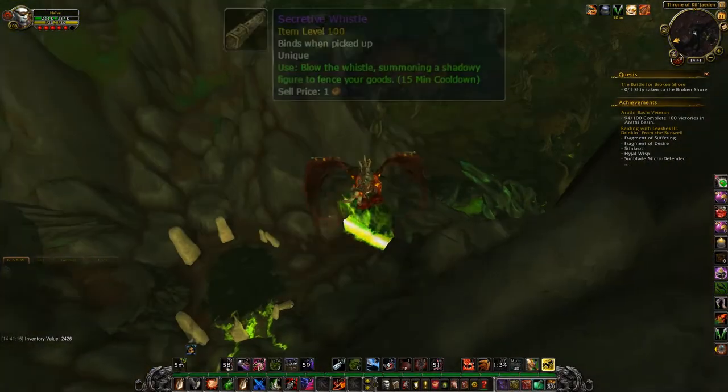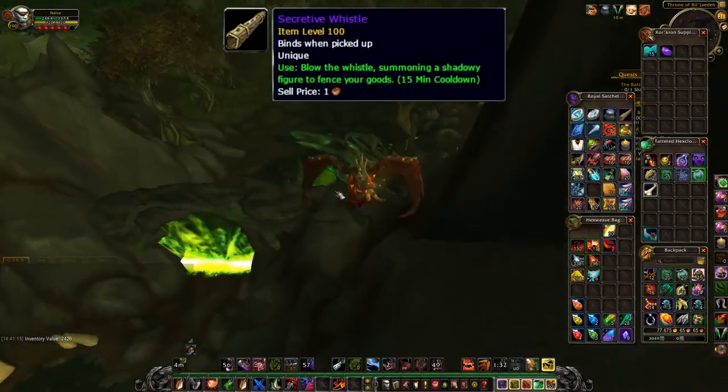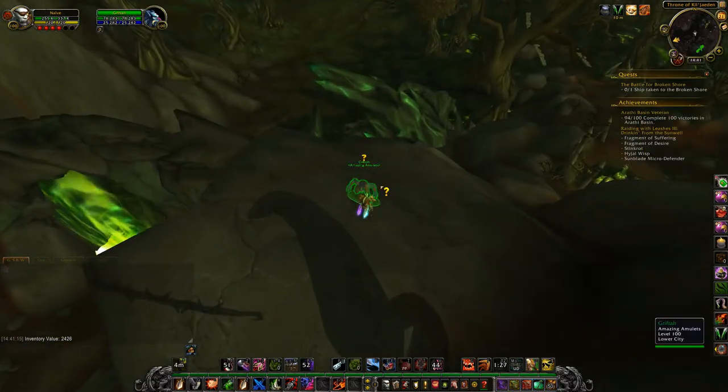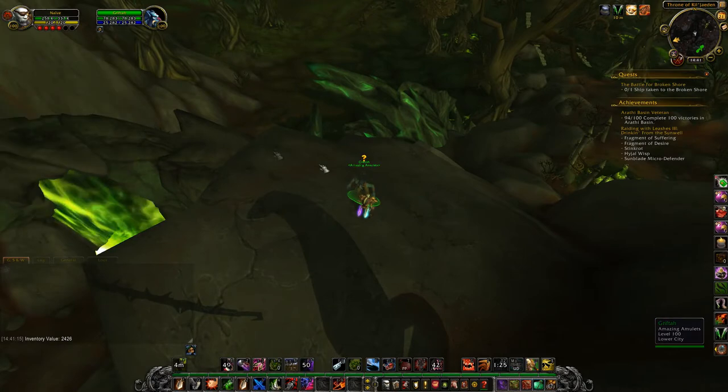First of all, you'll need a Secret of Whistle. This is easily obtained as you'll receive it upon pickpocketing for the first time in Drainer. The Secret of Whistle allows you to summon a shady troll called Grifta.